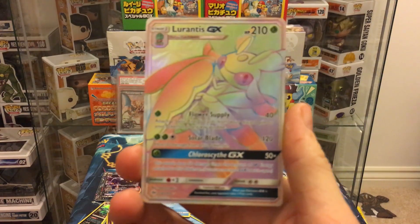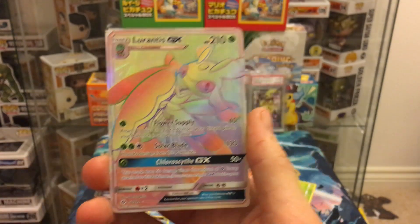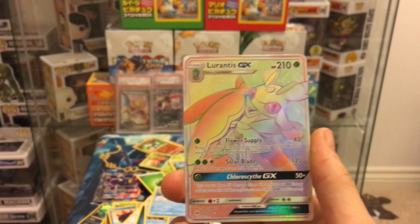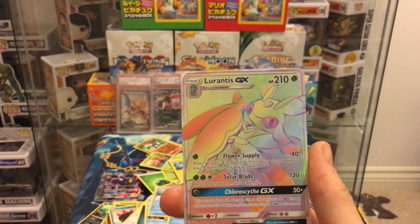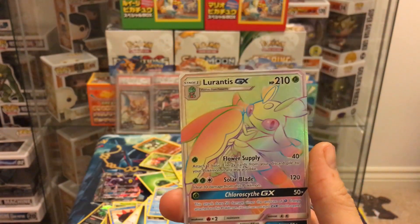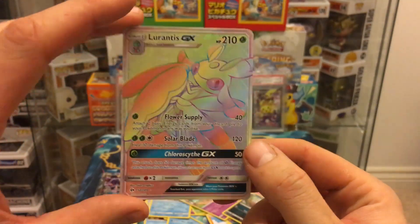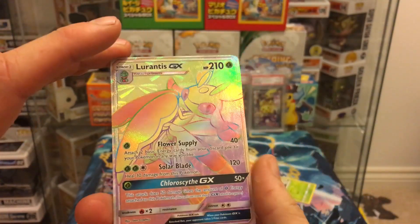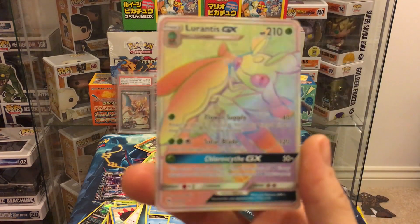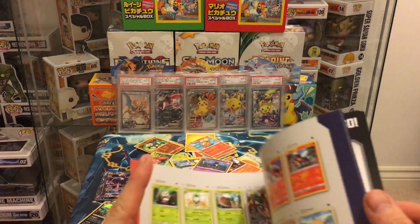That is sick! It's the card that Luke pulled at pre-release but unfortunately opened off camera. So that's Lurantis done for the GXs. We definitely opened a good box. What I've noticed about the box is you're pretty much guaranteed six ultra rares, but if you get a hyper rare or secret rare you will get seven — just something I've noticed. Someone's saying it's not even called a hyper rare in English, only in the Japanese set — in English it's called a rainbow card or something.